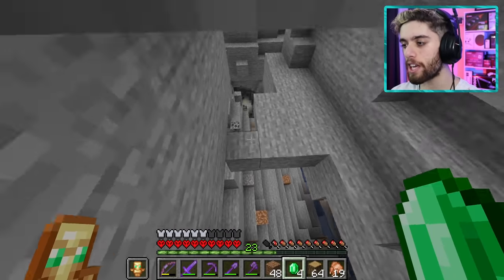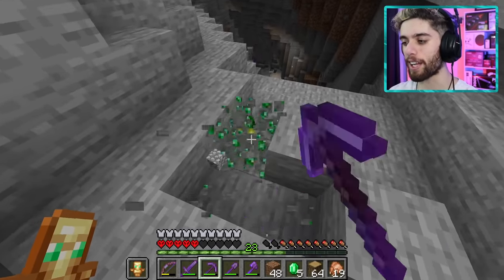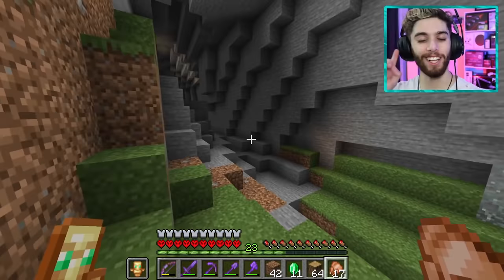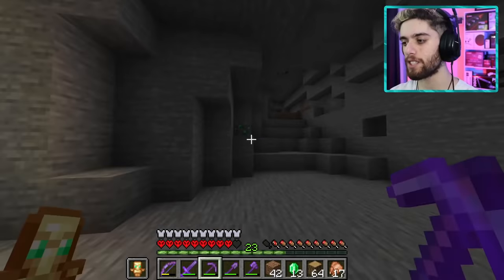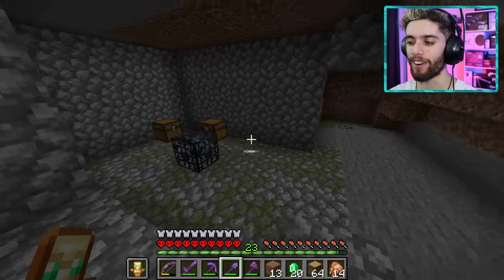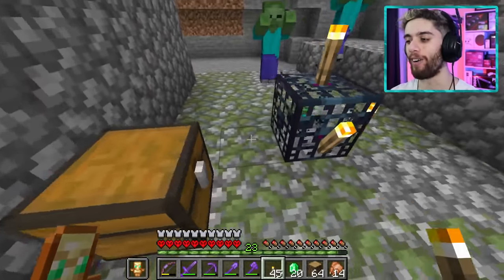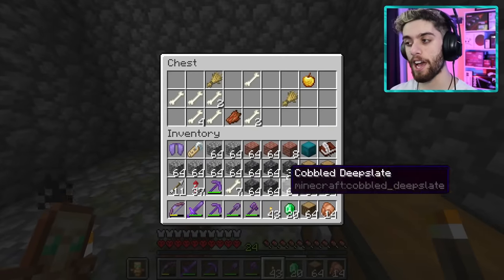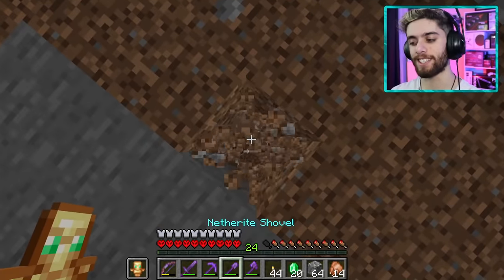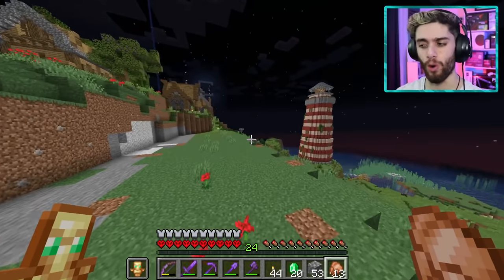Wait a second - there's a huge cave in here and I see emeralds! This is so sick. How long has this been here? Little mining adventure, sure thing. Oh no way, it comes out at the village - a little shortcut for the future. So many emeralds. Oh, it's a zombie spawner. I would have screamed if I found a skeleton spawner right when I was talking about one. The chest has a name tag, a golden apple, and bones - I need bones! I'll make an XP farm there one day for sure.